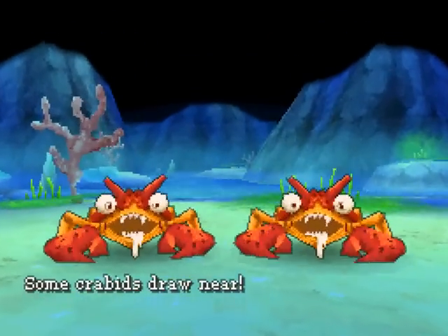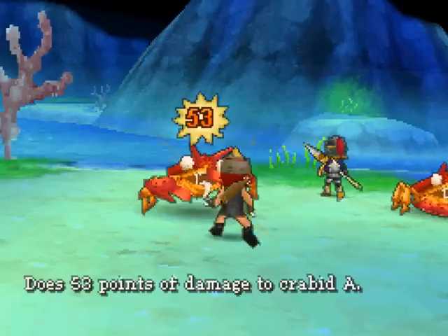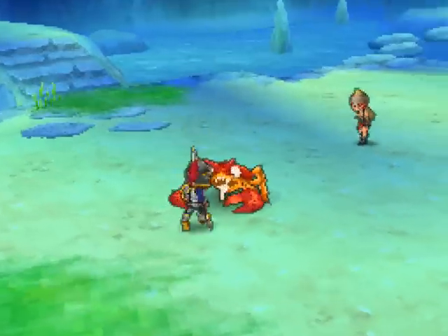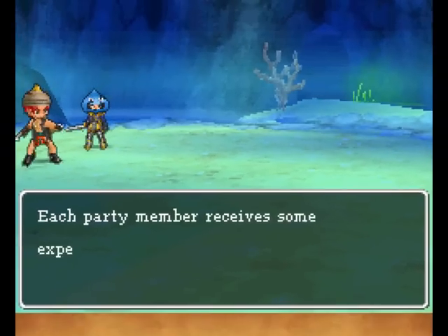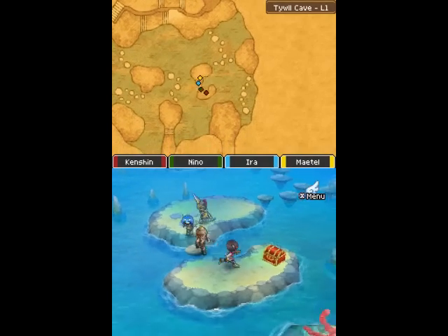These guys aren't new, but I'm going to show them off. Krabbits — maybe you haven't fought them yet — on the beach. They've got some high defense and you can steal some nice stuff from them. Use the old Warcry half-inch method. You have to be on a high enough level — you can totally intimidate them if you're on a high enough level.